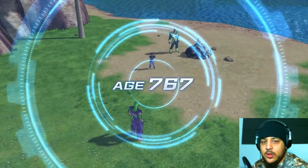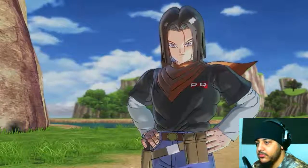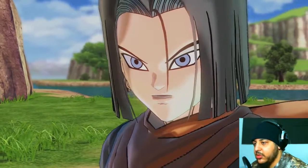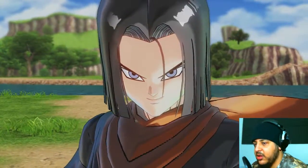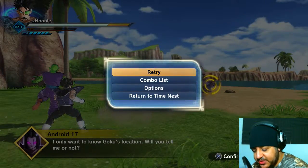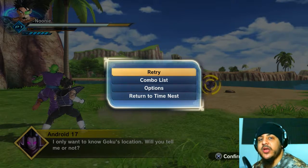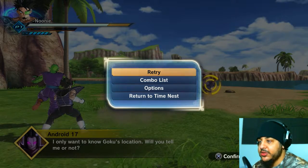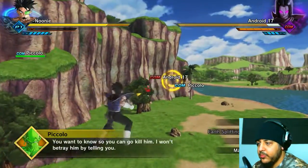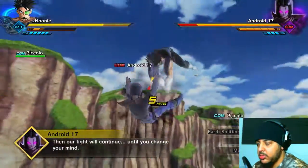RR stands for Red Ribbon Army — he's got a red thing around his neck, it's from Dragon Ball not Dragon Ball Z. Is it set to activate whenever he sees a Time Patroller? No, they already have that power — that's the reason we're going there. 'Piccolo, will you tell me or not?' 'I won't betray him by telling you.' 'I cannot fight — it's you.'